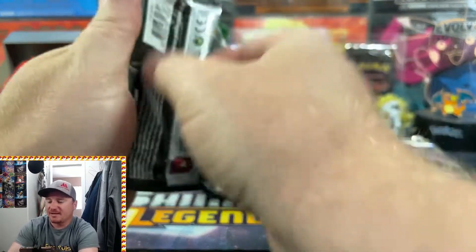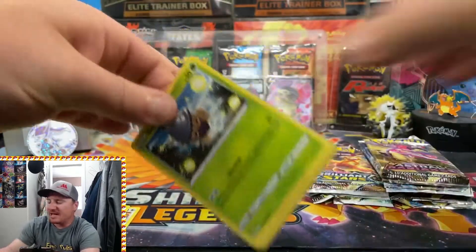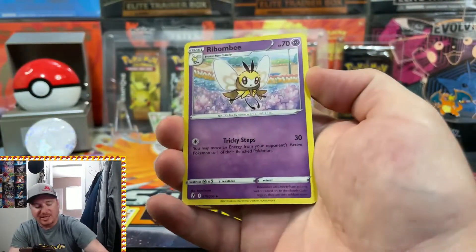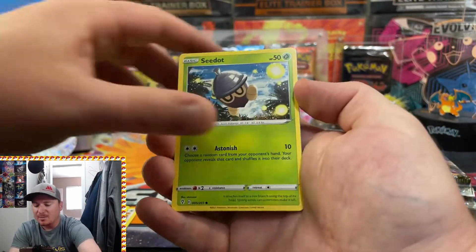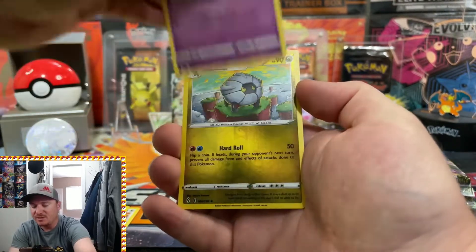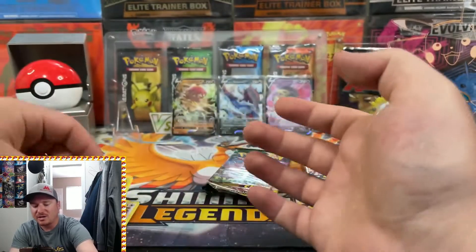Three more packs left to go here for Evolving Skies, and then we've got some Brilliant Stars and the newest set Astral Radiance. So lots of great packs in these Tins — definitely worth the buy in my opinion. We've got a Psyduck, Roggenrola, Flabébé, Reverse Holo Shelgon, and a Non-Holo Altaria for the Rare.